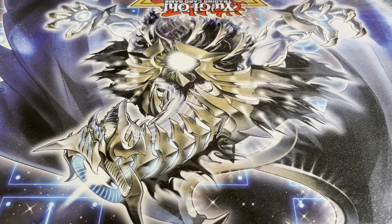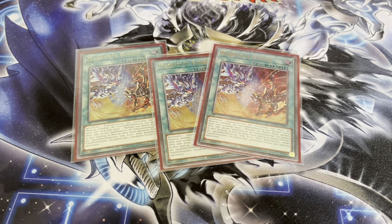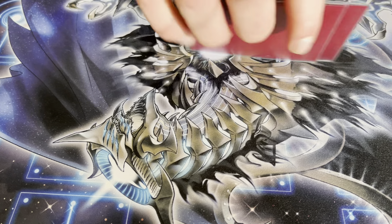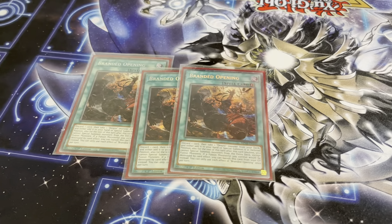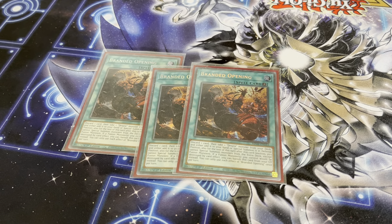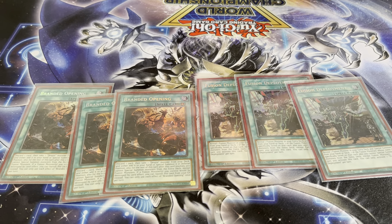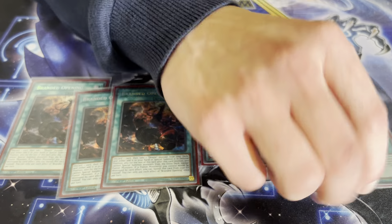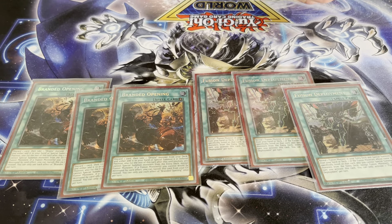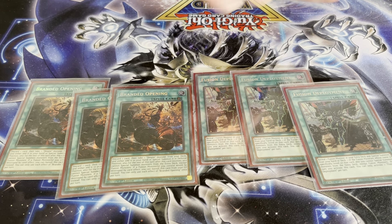For the spells, I played of course three Branded Fusion — it's the best card in the deck, I don't have to explain that. For consistency, I played three Branded Lost and three Fusion Deployment. It just specials a monster from the deck and gives you advantage. Sometimes Fusion Deployment, especially with Fallen of Albas, can break an entire board — that's really really good.